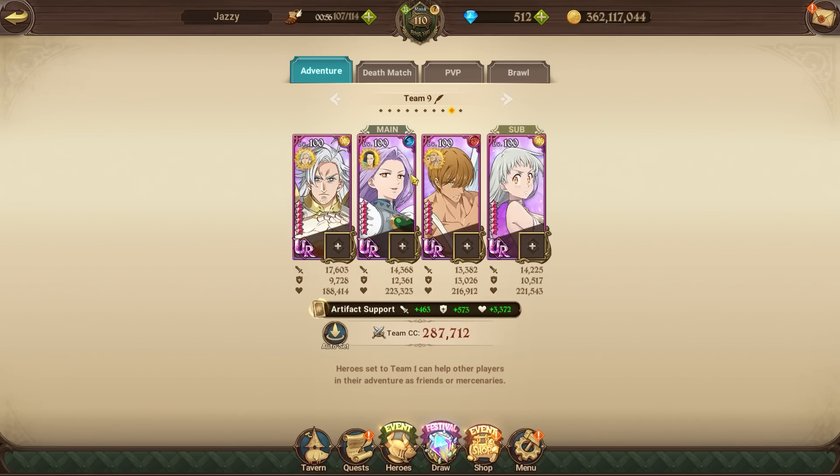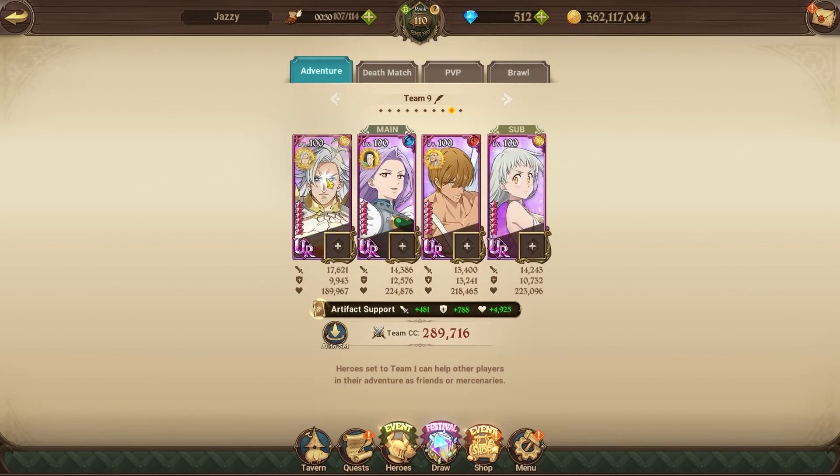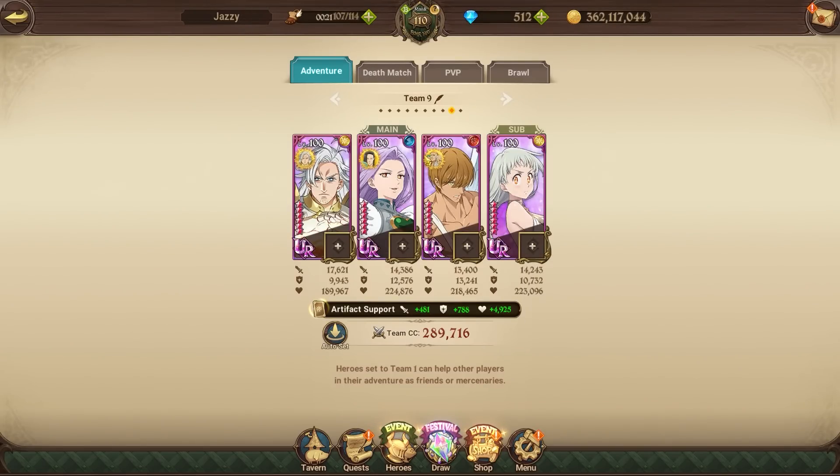Next up is the Goddess team — probably the tankiest and most fun team for this activity. Elizabeth's damage is nice and the cleanse is really cool. For graces and associations, use whatever helps you crack 300k — card set doesn't really matter either. For gear, the important one is: attack/crit on the main DPS, HP/defense on the supports. Both supports don't have fully UART gear but they did crack 300k and I never had a real problem with this team. Save your cleanses for the right time.